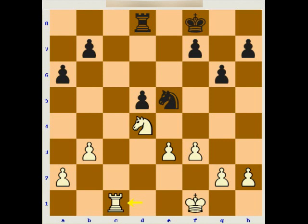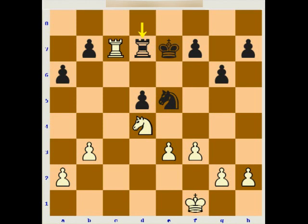Black played knight e5, threatening invasion at c4 — a very serious threat. White is obliged to weaken his structure slightly with b3. Black uses the same principle: king f8 — always centralize the king when the queens leave the board. White has to be careful because king f2 allows the cheap shot knight d3 check, winning the exchange. So carefully, king f1, headed for e2. Flor was an excellent all-around player, very strong in the ending. Now black exchanged rooks on c1 — I thought this was a little bit unnecessary. Maybe best to be patient and bring the king to e7 first.